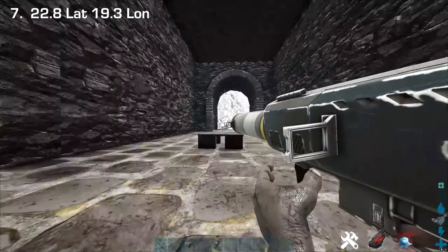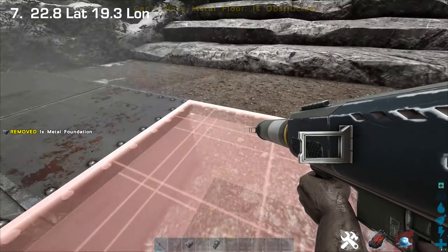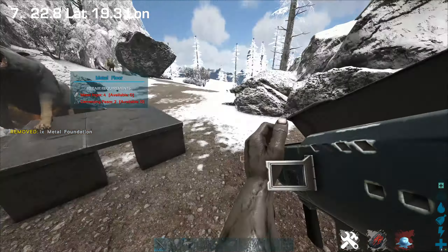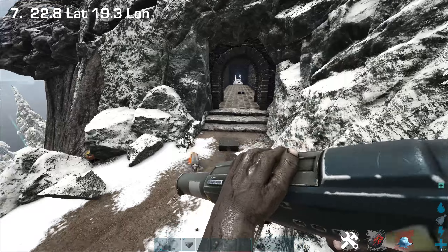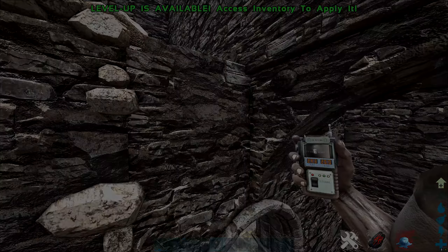No cave damage outside the door, and no cave damage outside the other door either. So that was the Mountain Castle — let's head over to the next location.